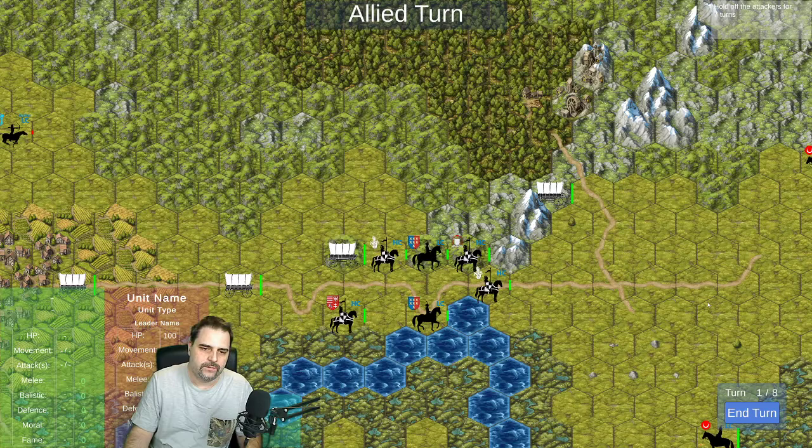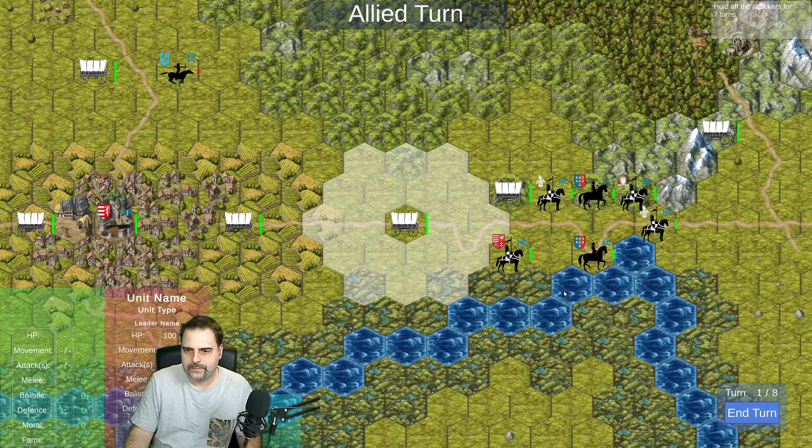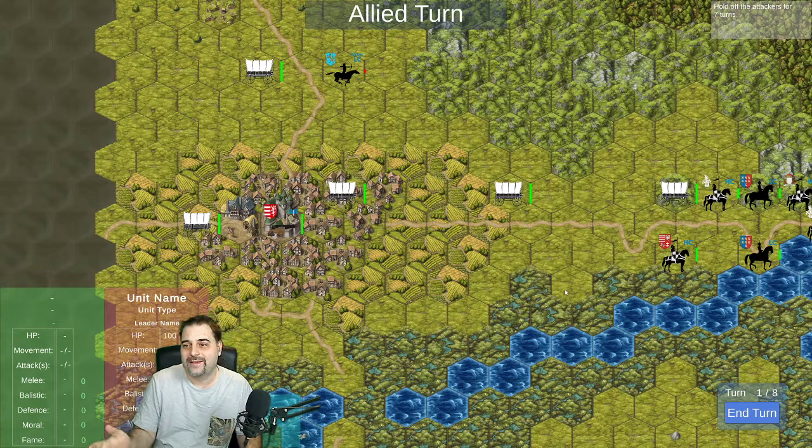I did multiple optimizations about unit selection as well. The AI will now select the unit which is actually closer to the frontline, rather than ones in the back or randomly like before.